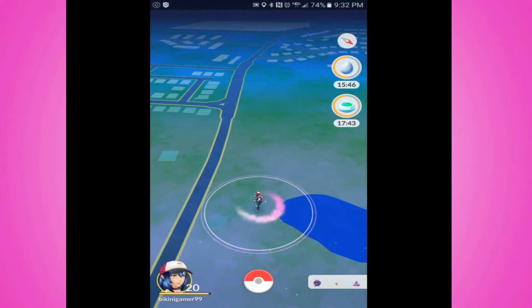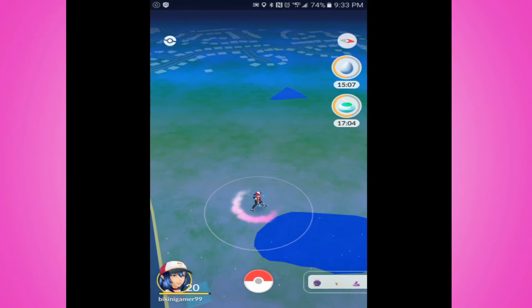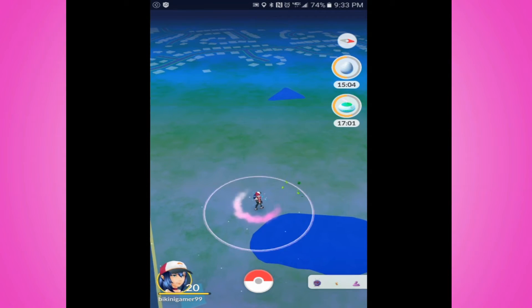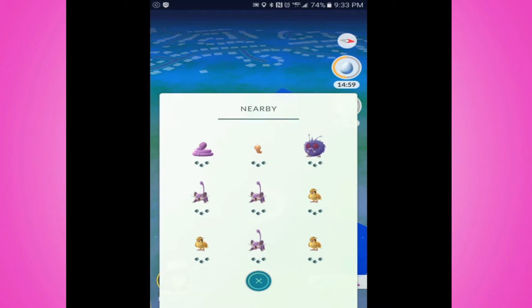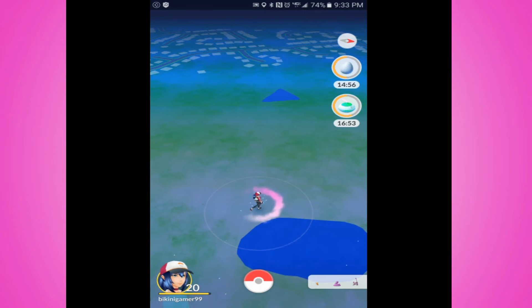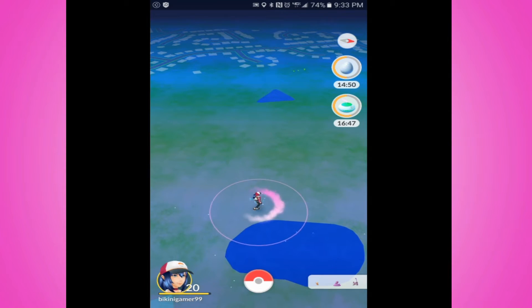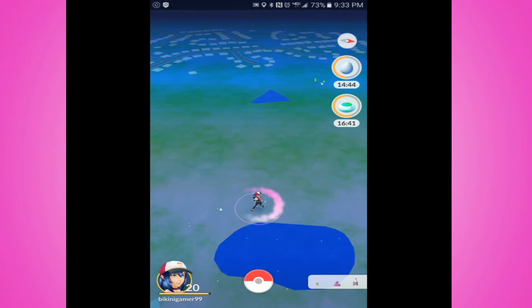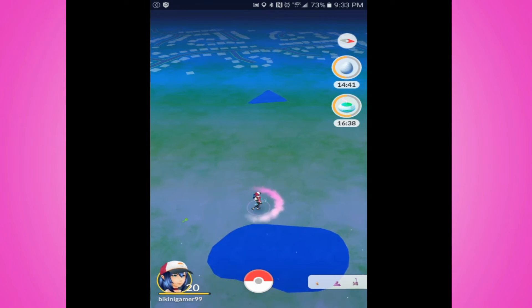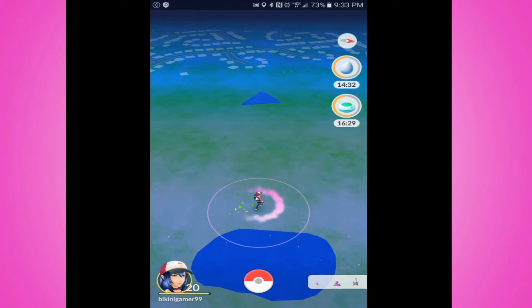This is really annoying because sometimes you might find a good Pokemon, like a Growlithe or something you don't have, and you can't find it because the tracking isn't working properly. It gets very frustrating trying to find something you really want, like a Pikachu. I don't have a Pikachu, and I found some near my neighborhood, but I don't know where they are. I want to get in my car and drive, but it's not really going to guide me anywhere. You don't really know where the Pokemon is.